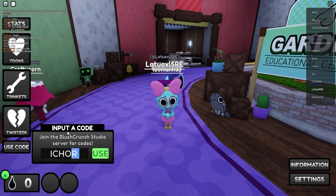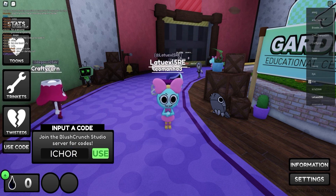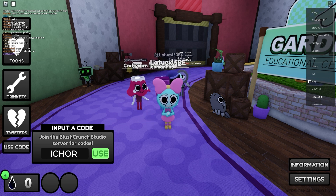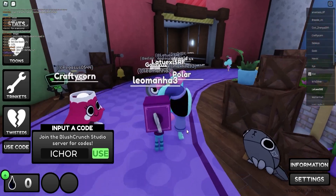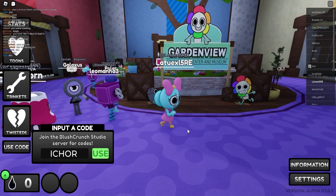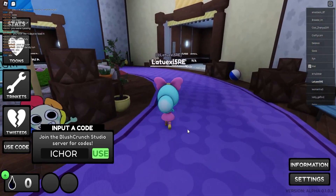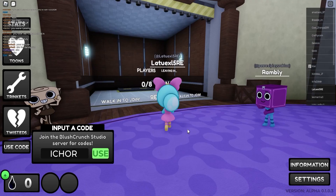The first code is gonna be I-C-H-O-R. Make sure to use this code if you want to receive a bunch of rewards. If you enter this code, it will give you 50 Ichor. So that is definitely worth it. And this game is really popping off recently — it has a lot of players, so that is really cool.